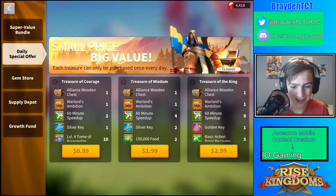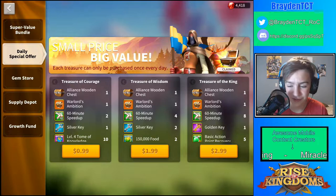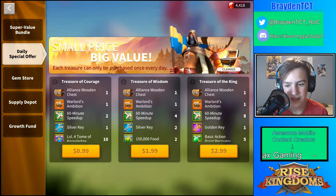You get the Warlord's Ambition out of each one of these, which gives you pretty much either a silver key or a chance to get like 1 to 10 SOW sculptures, which is pretty awesome. I seem to always get silver keys from these, which is pretty sad, but these are actually pretty good.